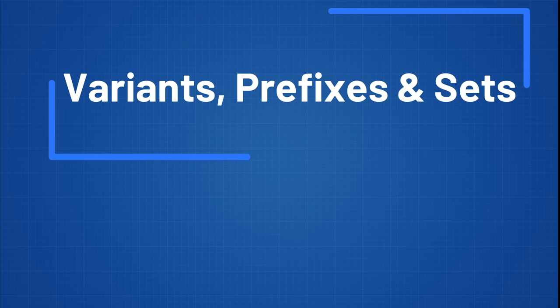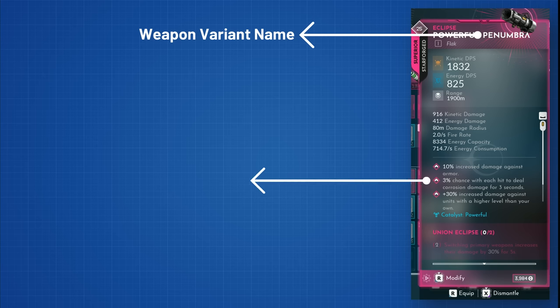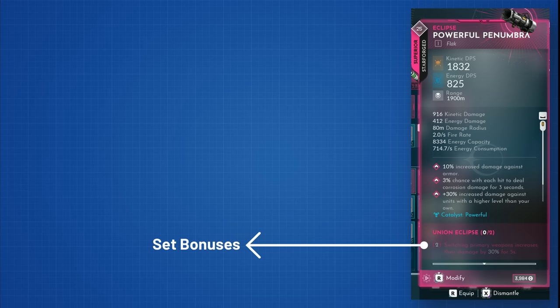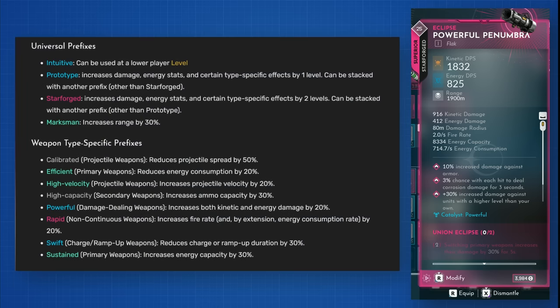How do weapon variants, prefixes and set bonuses work? Think of different models for the 10 basic weapon types, which are based on the according archetype but bring some special tweaks to the table. In addition to the weapon variants, sometimes we also have weapon prefixes in place, like swift, powerful or calibrated. These can occur on the basic and special variants. You can see all prefixes from the early access version on the screen, pause if you want to take a thorough look.